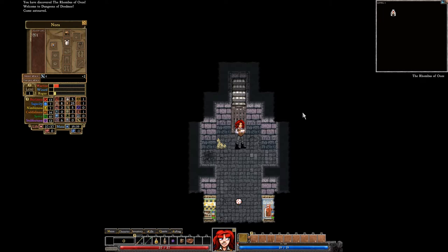Hello ladies and gentlemen, and variations thereupon, it's Citizen 7. We're playing Dungeons of Dreadmoor, and this is Nora, the Clockwork Adventurer. We are about to begin. If you want to see the details of our build, go ahead and watch the last episode.